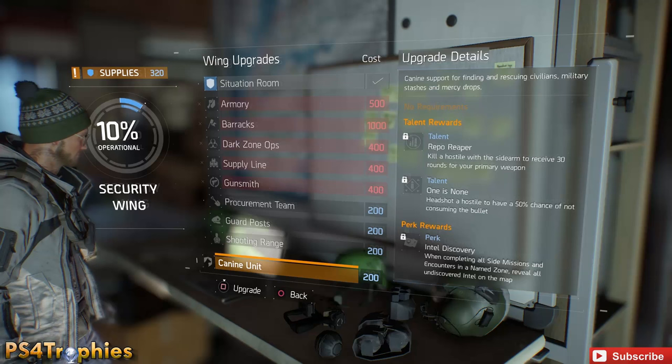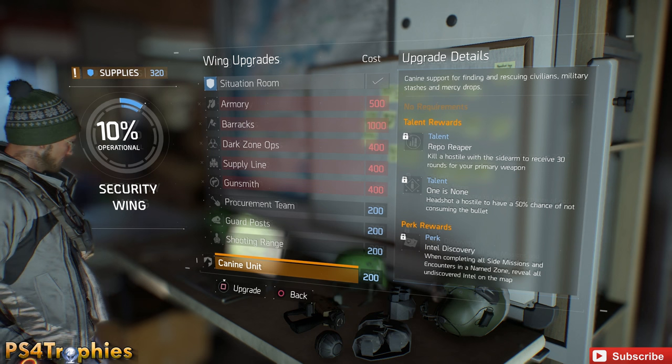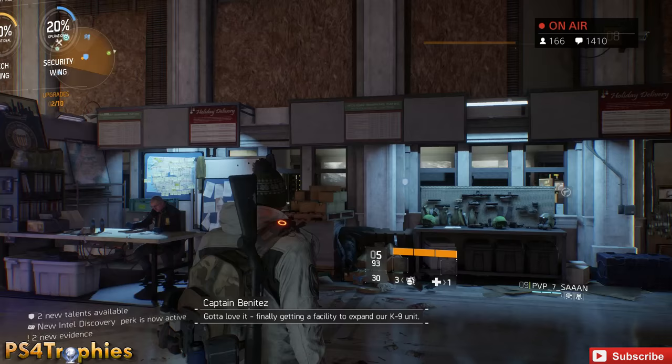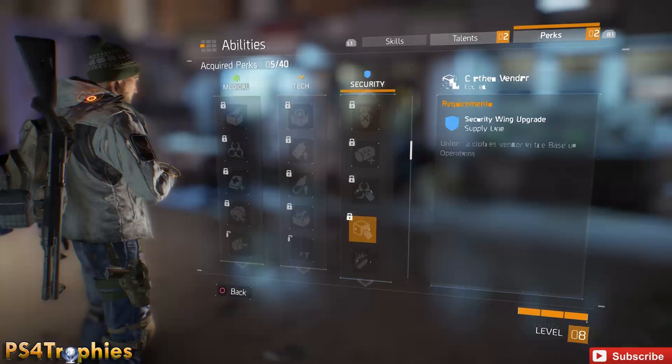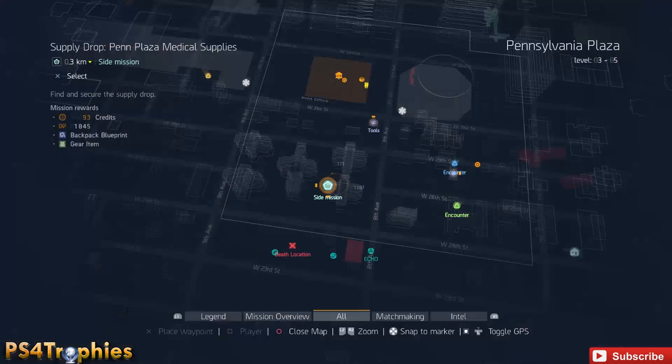When you purchase the Canine Unit, you'll get a perk called Intel Discovery. What you do is complete all side missions and encounters in each of the 16 zones, and then collectibles will populate on the map zone by zone. Under the ability tree, under Perks, scroll down to Intel Discovery and you can see I have it now.